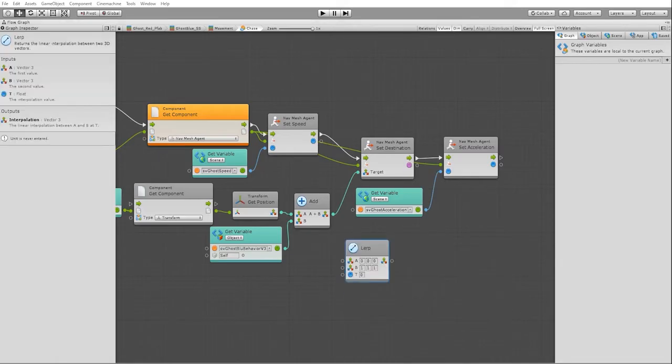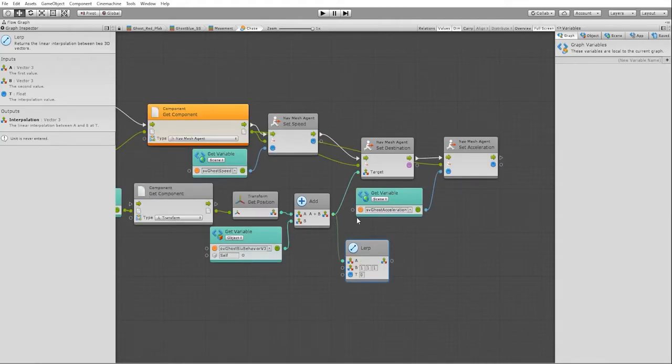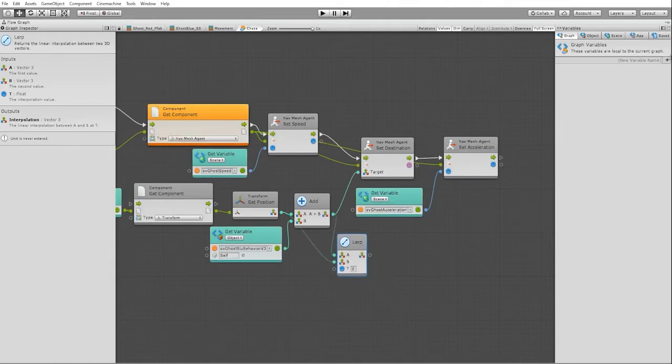Linear interpolation involves getting a new value by estimating a point between two values. In this instance, we're going to use the output value from our ghost behavior and player position as the first value, the player position as the second value, and 0.5 as our interpolation value.